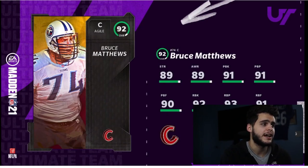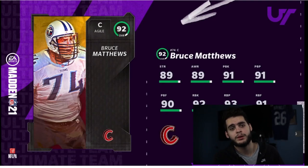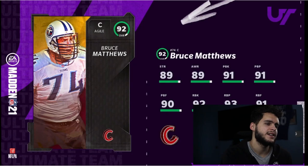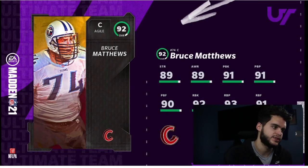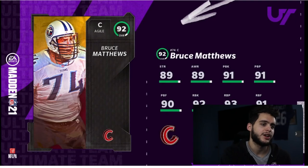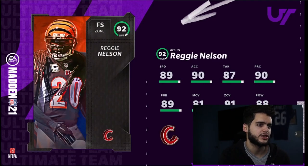Bruce Matthews is actually going to be great because he can play every lineman spot — I forgot earlier that he was already a center. He can play all lineman positions, so you can toss him anywhere on the line. You can buy him at 92 overall and move him around: need a new center, put him at guard; need a guard, move him to left tackle. I think he actually fits the current scheme of the game really well.